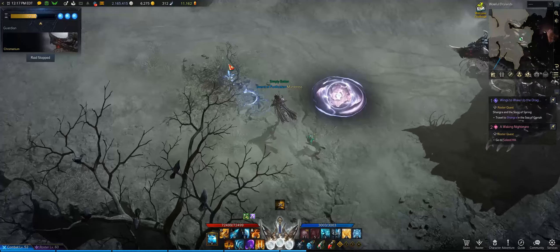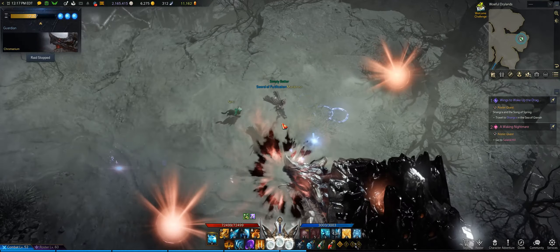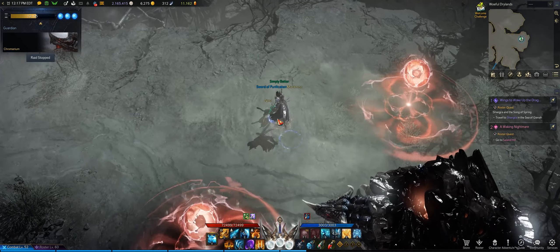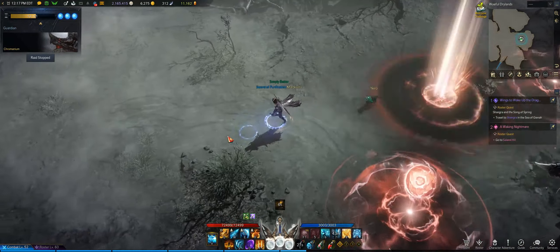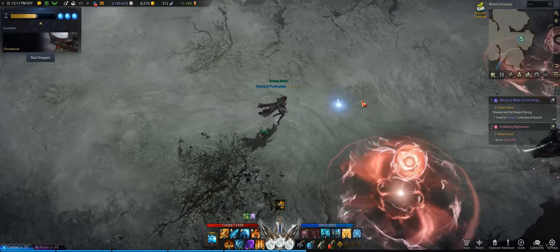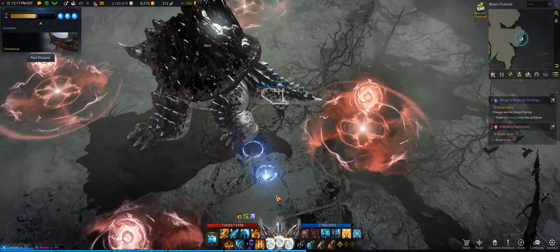His last mechanic are these cardinal orbs. He'll spawn them around him in four cardinal directions — they will slow you no matter where you are on the battlefield. Just make sure you move away from them and save your dodge so that you can get out of the way of Chromanium's follow-up attacks. In phase three, these orbs will attract you toward them, so just make sure you dodge out.